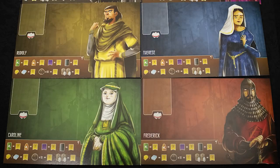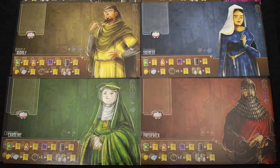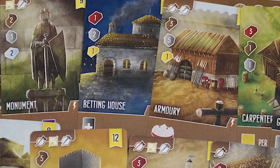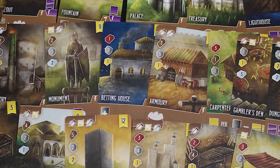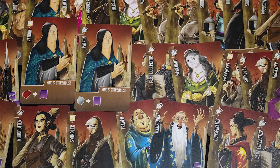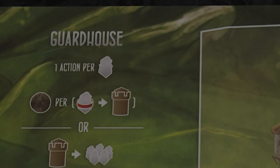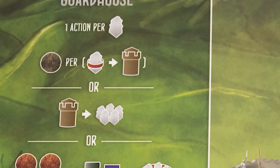I like that the faction cards are double-sided, with one side being a level playing field for all players, and the other side having variable player powers. The game also has a lot of variety, with a larger selection of buildings and the assistants you can hire. The best thing about this game is the innovative worker placement system. No resets means very little downtime and game maintenance. However, with a dozen action spaces, some with multiple actions, there is a lot going on in this game.